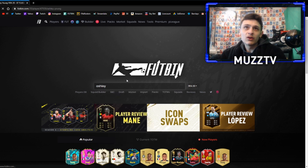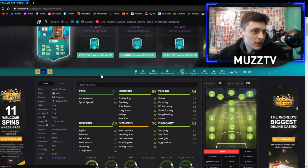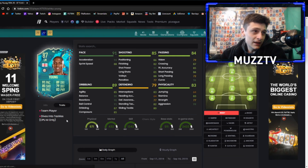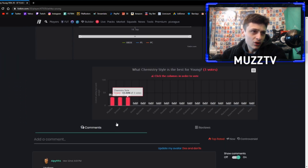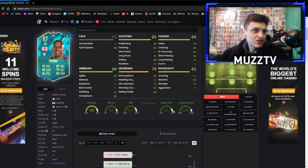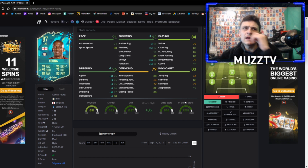He's already on Futbin — Futbin are mad, only seven minutes and they've already got it up. In terms of traits, he's got team player and dives into tackles. Not really too sure about either of those traits. For chem style — shadow if you're playing him defensively, but I'd say definitely either a sniper or a dead eye. You could go dead eye to get those passing boosts up, and it also tops up his dribbling nicely. I think dead eye is perfect.